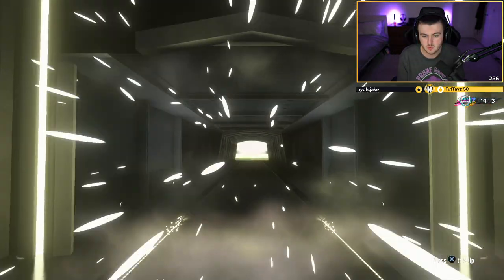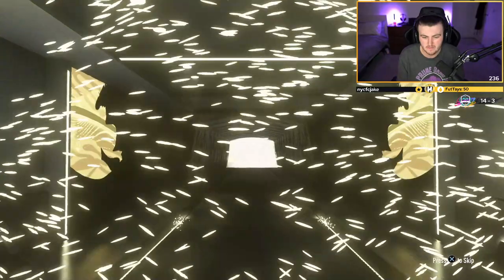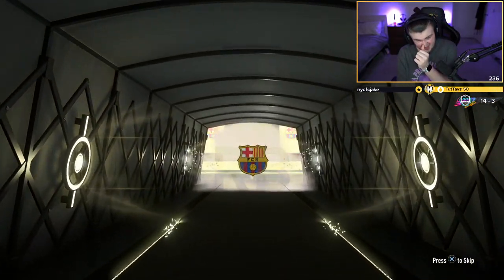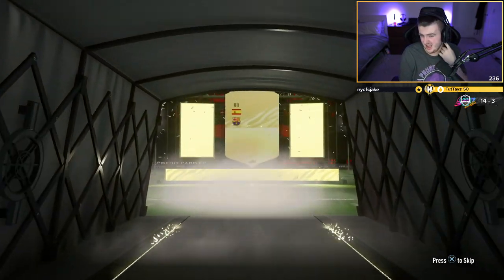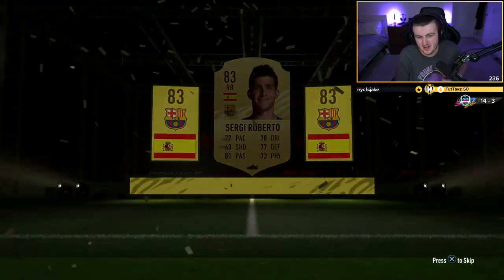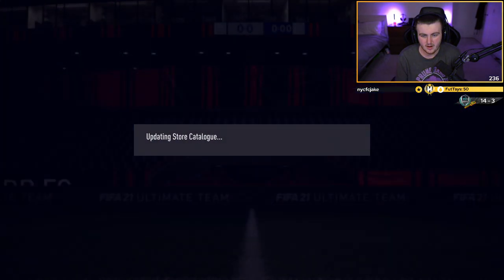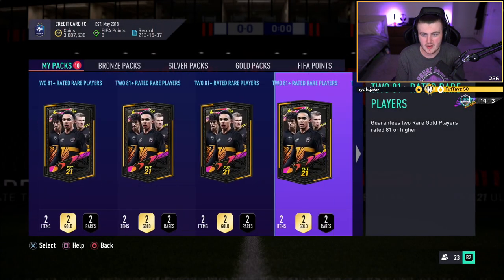Next one's going to be back-to-back boards — come on, back-to-back 85s. Spanish right back — that's an 83. Sergio Roberto. Not the back-to-back 85s we're looking for. We're on to our last 10. Give us a walkout EA, please.